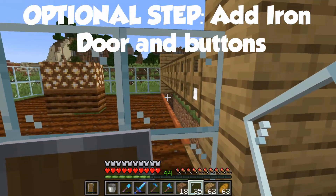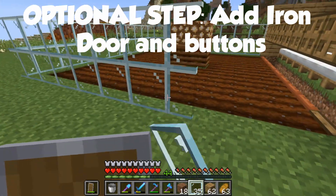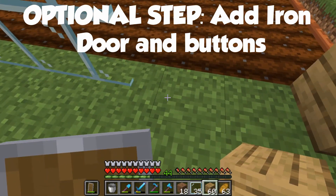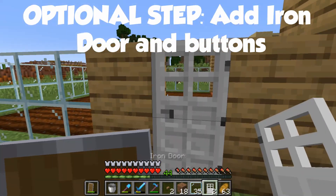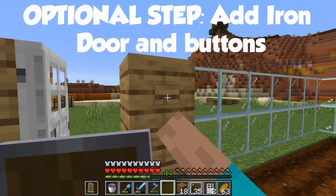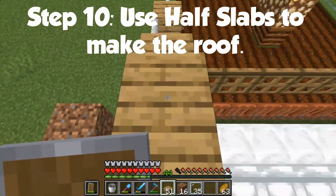This is optional, but you can add a door if you please, and you can place it anywhere that you want. Next, use half slabs to make the roof.